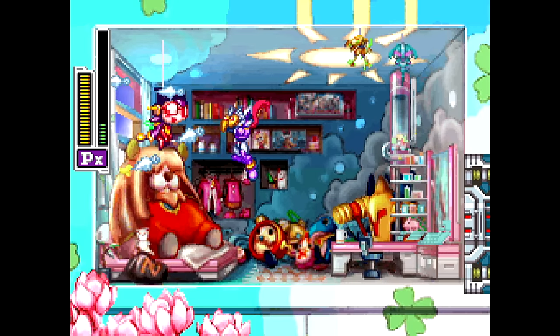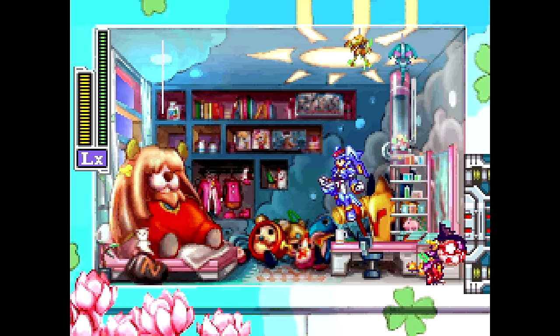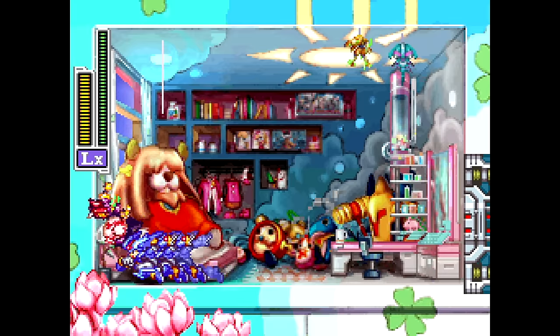In her room, you can find pictures of Zero facing the Pantheon army from the first Zero game, this artwork of CL, this artwork of Alouette, CL's winter coat in Alouette's clothing, and a group photo of the Resistance members. Alongside this machine, which is a reference to this artwork of CL, you can also find every type of Cyber Elf in her room.